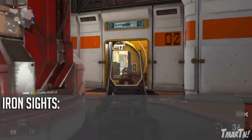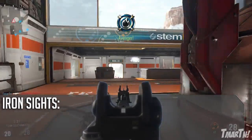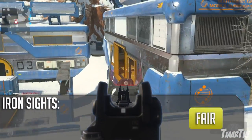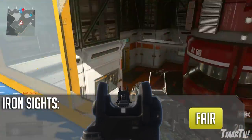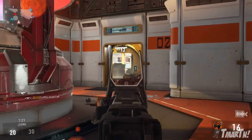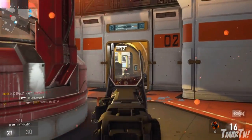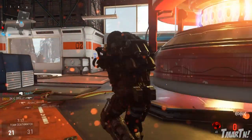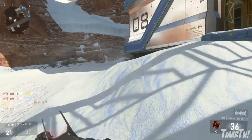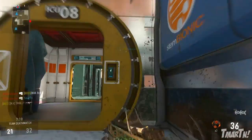Starting off here, iron sights — they're not awful. Sometimes I'll use the iron sights on this weapon, but typically I will use some sort of optical attachment, usually a red dot sight, just because if you don't do that, it kind of defeats the purpose of the weapon. This thing is super accurate, especially at long range, so if you're not going to be accurate, it just doesn't make sense. You can use the iron sights if you want, but some sort of optical attachment is recommended.